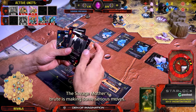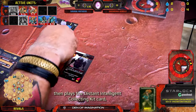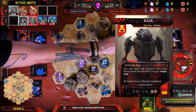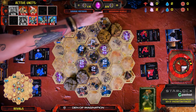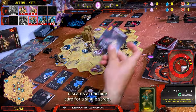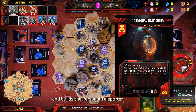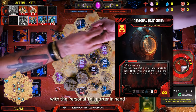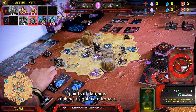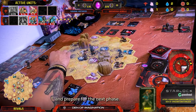The Savage Mothers' Brute is making some serious moves: first it trades a crystal for three scrap, then plays the Distant Intelligent Collecting Kit card to snag a crystal from the furthest spot on the map. Next, the Brute trades another crystal for three more scrap, discards a machine card for a single scrap, and builds the Personal Teleporter. With the Personal Teleporter in hand, the Brute strikes the Rebels' Collector with a powerful four points of damage. Finally, the Brute teleports safely back to the base, ready to regroup and prepare for the next phase.